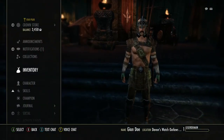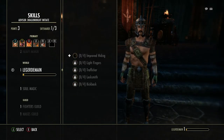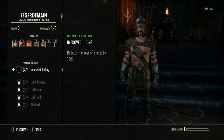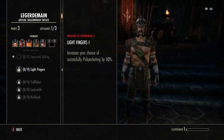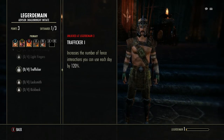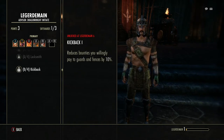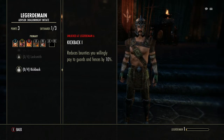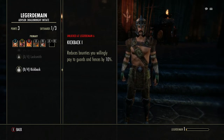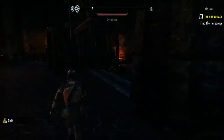The Legerdemain skill line is hard to level up - it takes a very long time because you have to steal a lot. It gives you improved hiding, light fingers which makes pickpocketing easier, trafficker which gives you more interactions per day, locksmithing to make picking locks easier, and kickback which reduces bounties by 10% when a guard catches you stealing.